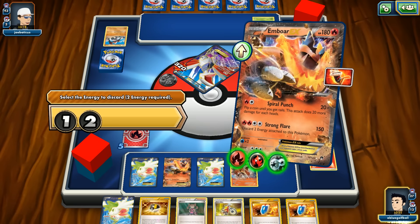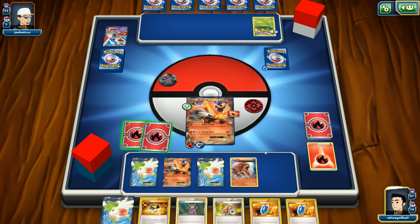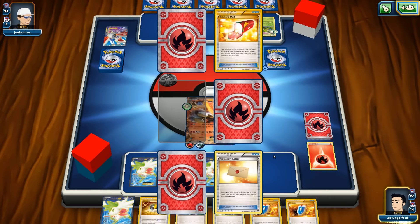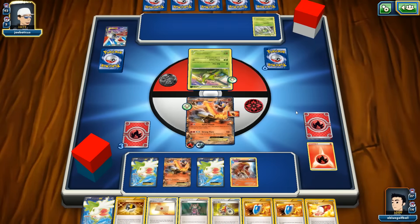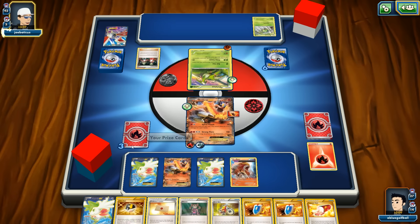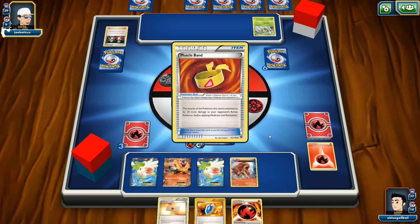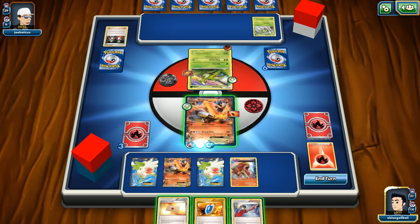Looking really good — we could have played the Acrobike, we could have played a lot of things, but we didn't need them. We even got a Professor's Letter. An Ace Trainer gets played — doesn't matter, we go to three cards, he gets six. We get a Burning Energy off the top — that's ridiculous! Cannot ask for a better scenario.